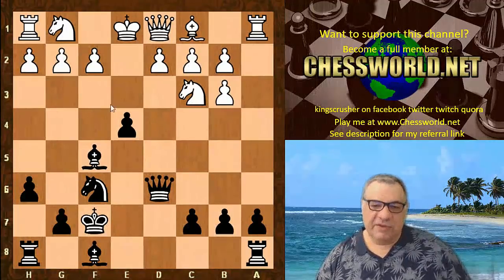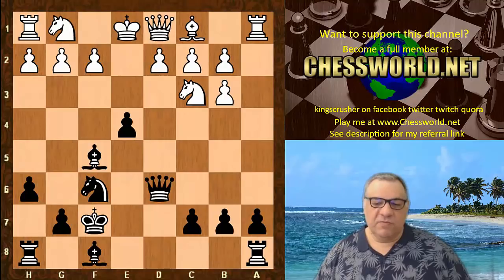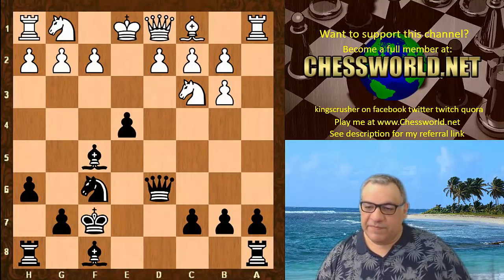After King here, you've got great compensation: King f7, Knight c3, Bishop f5 — you've got at least equality. You've got a lot of active pieces, play on the f-files later, good control over the center. You've got more than enough here to be getting on with.